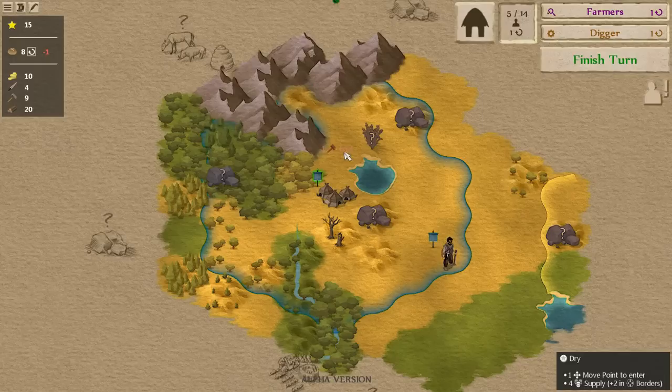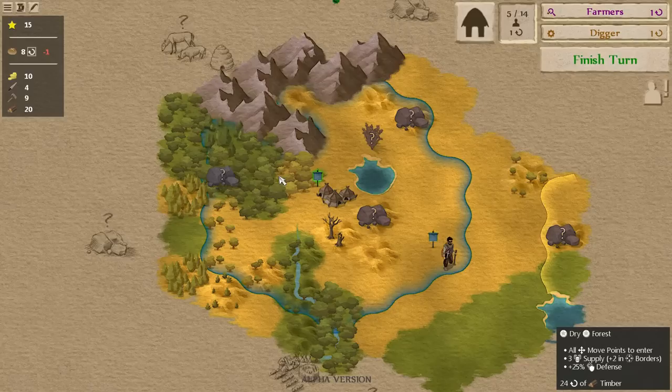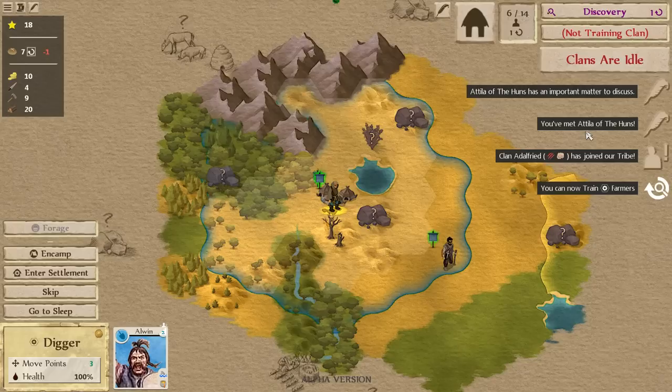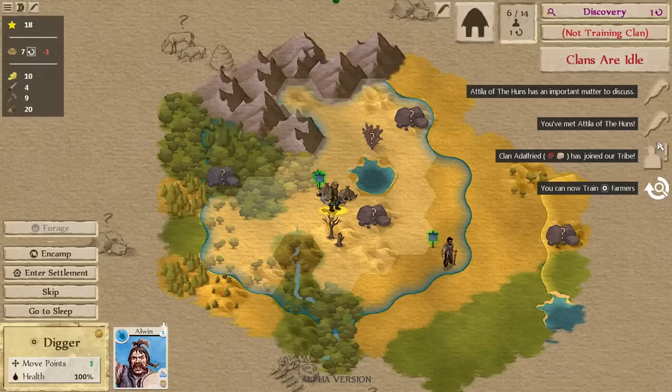We'll get Alwyn started on that mineral to figure out what's there. This is an interesting start — the honey situation makes food pretty tricky. You can see our food is dropping. We're up to 15 score points though — high score! Clan Wilmot has joined our tribe: Bruntham, meaning bad at agriculture and afraid of animals, which means bad at livestock. So it goes. Our scout is ready, but we don't have any deserted locations to find.